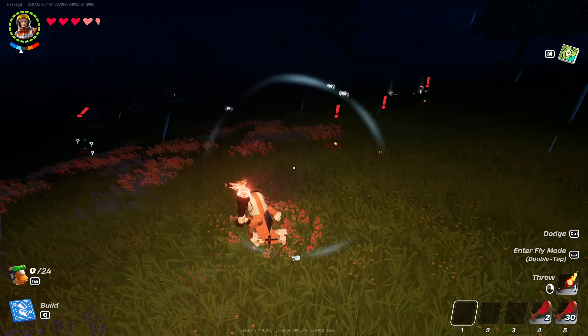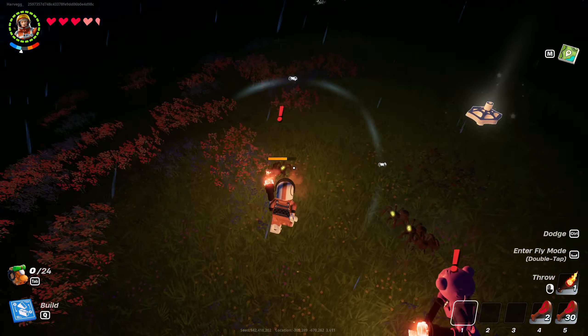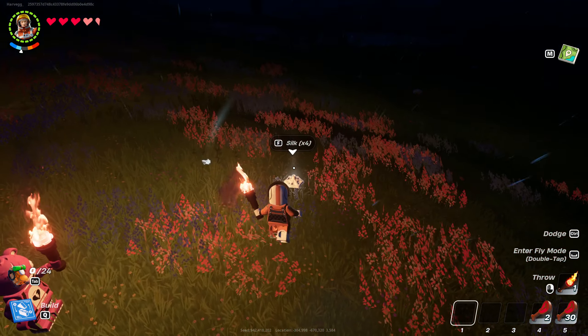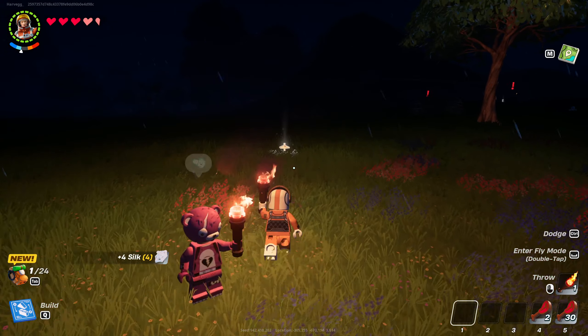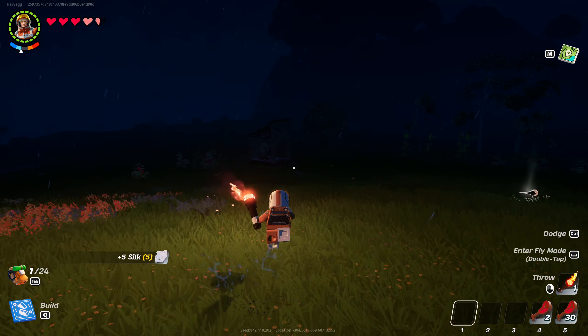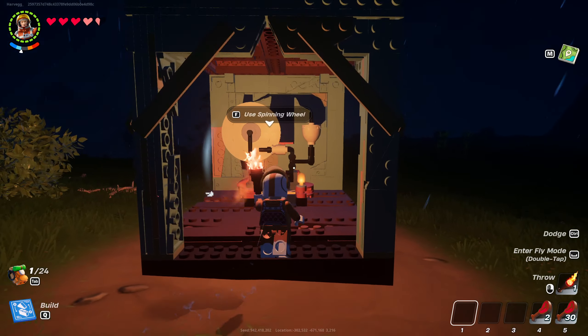Here you can see the spiders — they kind of jump at you, they're just little small things and you can just attack them. If you don't have a sword it's going to take a few hits; if you attack them with a sword it will take like one. From the spider we actually got this thing called silk, and this is going to be essential for crafting our silk threads. So now we've got this, let's go back over to our base and over to our spinning wheel.